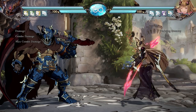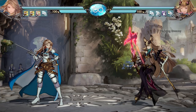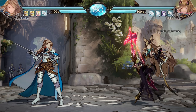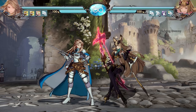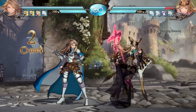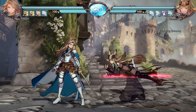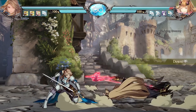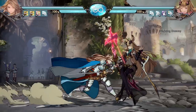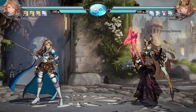Auto combos are there to help hit-confirm and sustain block string pressure. They make it easier to confirm off three hits versus one. However, if you're going for long combos, auto combos hurt you more than they help because they contribute significantly to combo scaling. Beyond auto combos, there are proper links — for example, Catalina can link her stand medium into itself. You don't want to mash that, or you'll get the auto combo instead. The link leads to more damage and is still hit-confirmable.